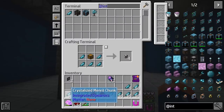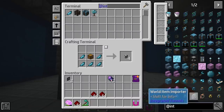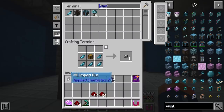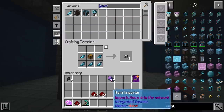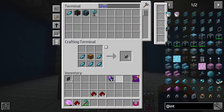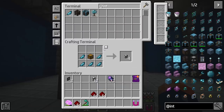We're going to get into item transport with Integrated Dynamics and the tunnels — it's actually really easy to do. This is a really, really useful piping setup and it's going to become very, very useful later on. We have our item interfaces: we have an importer and we have an exporter. Imports items to the network, exports items from the network. Our network is whatever our interface is connected to — so that's a great way to think about this.